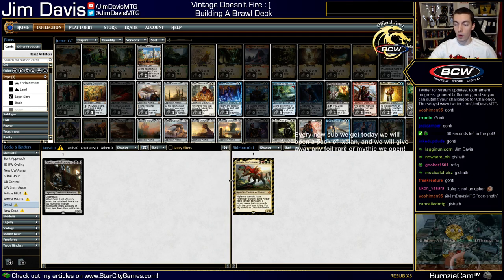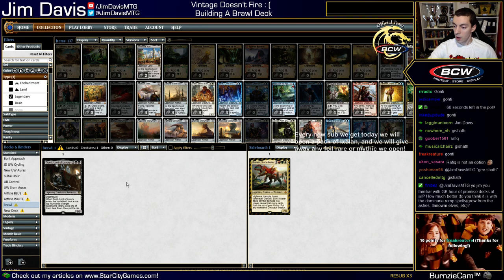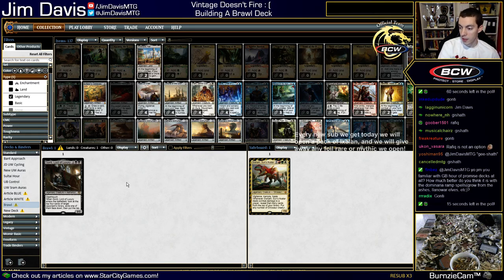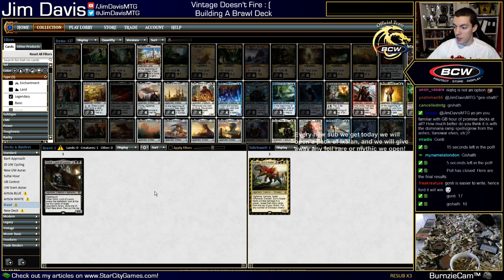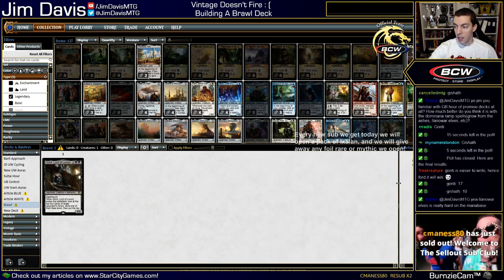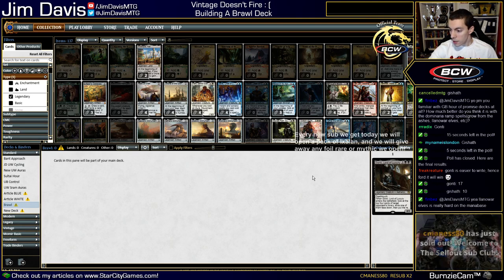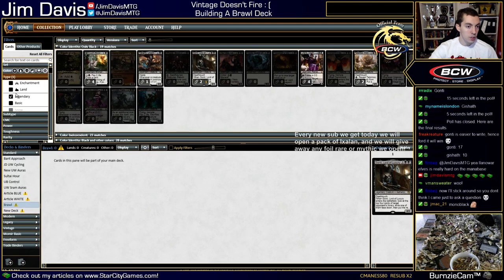About 30 seconds left — cast your vote. You want a three-color dinosaur deck or a mono-black Gonti deck? The winner is Gonti 17, Gishath 10. Sorry dinosaurs — we're doing a mono-black deck. There's our commander. Also got a resub — show some love in chat for C-Man.